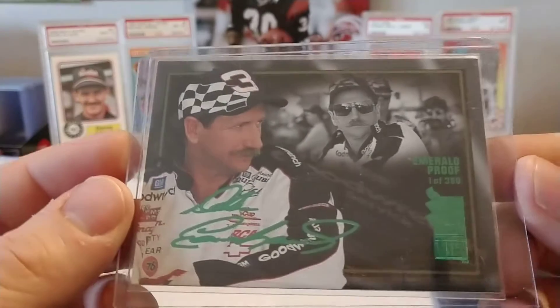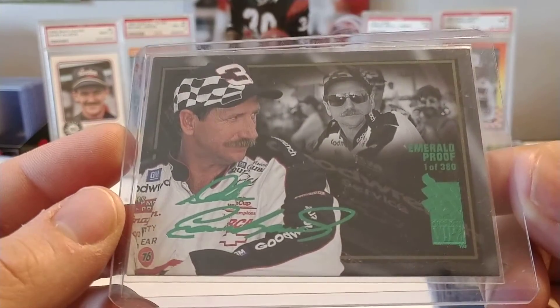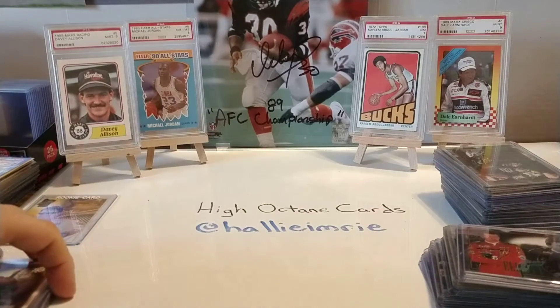This is the pinnacle card of the 96 VIP Emerald Proof set — Dale Earnhardt, of course. Dale drove for Richard Childress, number 3 Goodwrench Chevrolet.